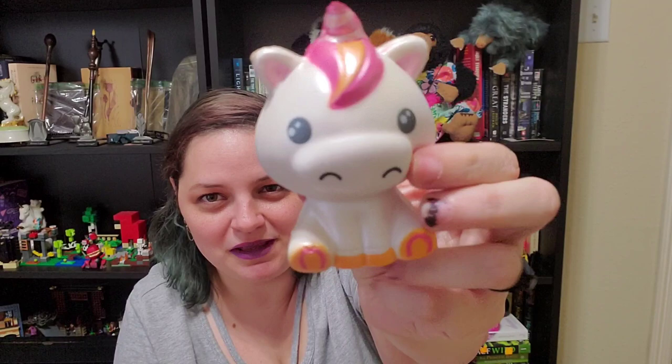So everybody meet Pearl! From last time we have one of our How to Train a Dragon dragons, and we also got Magnificent Manny — we had gotten the purple one. So now we have Pearl.